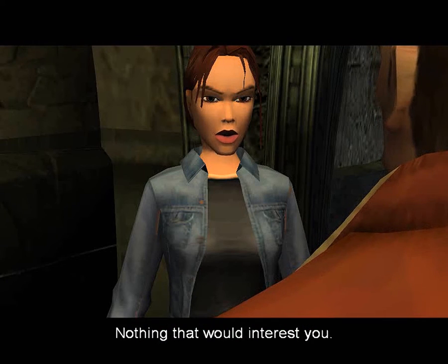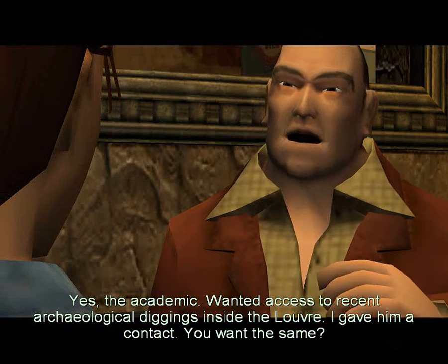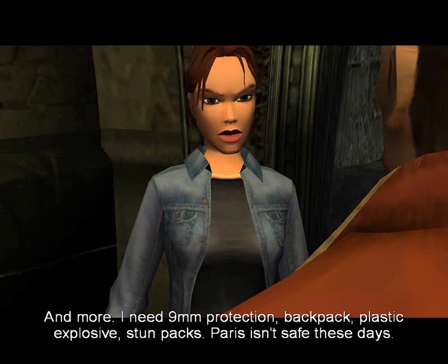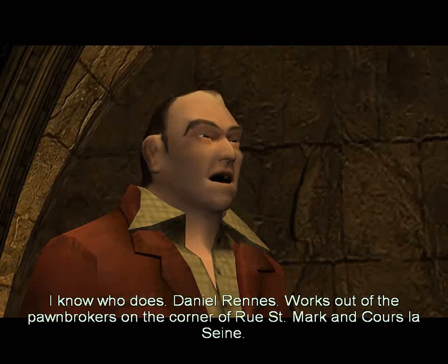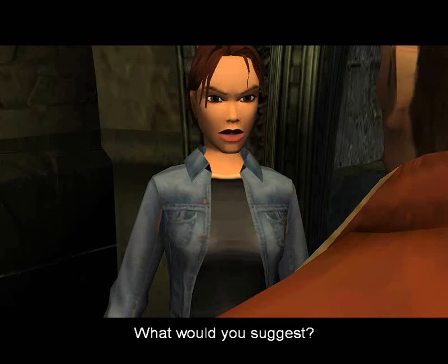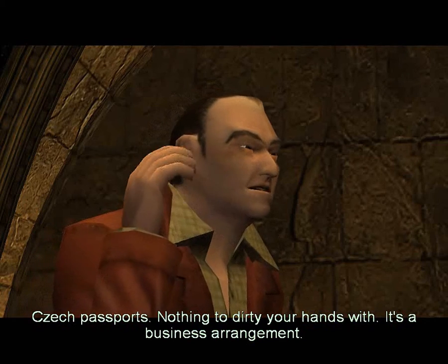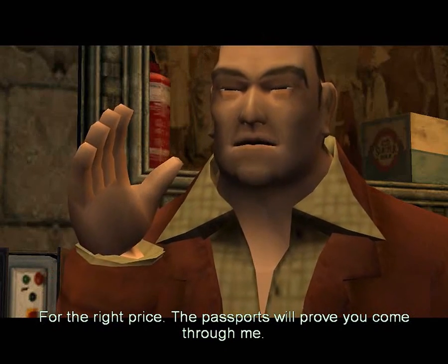What would you know about that? Nothing that would interest you. You'd be surprised how much the Monstrum interests me. My friend? The Louvre? Yes. The academic. Wanted access to recent archaeological diggings inside the Louvre. I gave him contact. You want the same? And more. I need 9mm protection, backpack, plastic explosive, stun packs. Paris isn't safe these days. Who for? You obviously can't take care of yourself. Do you have what I need? I know who does. Daniel Rennes works out of the pawnbrokers on the corner of the Rue Saint-Marc and Courla Seine. What would you suggest? A trade. I have to get certain things into his hands. Passports. You could deliver them for me. Passports? Check passports. Nothing too dirty your hands with. It's a business arrangement. For which he would give me what I need.